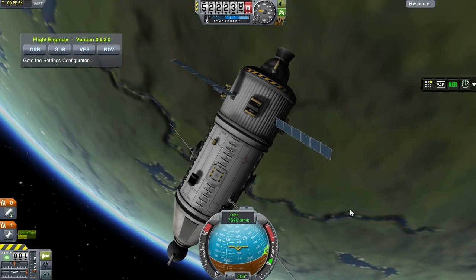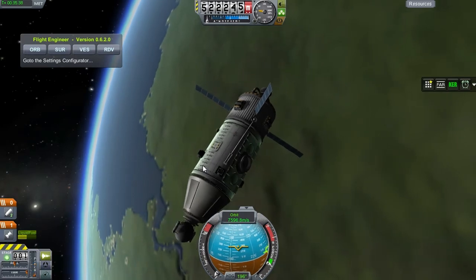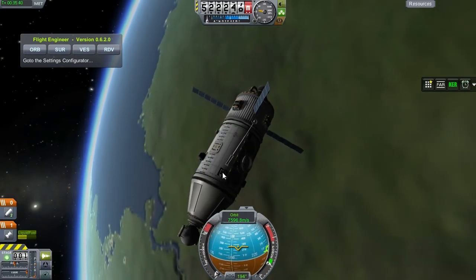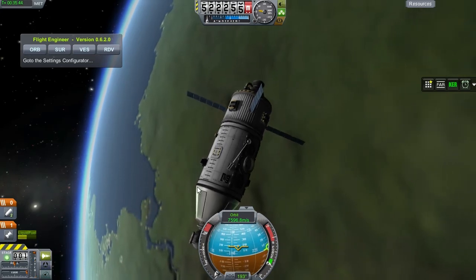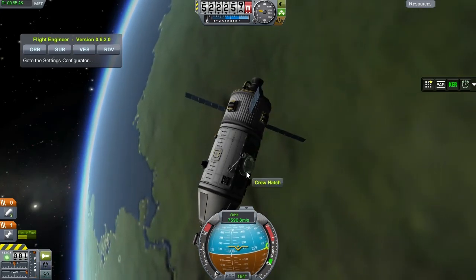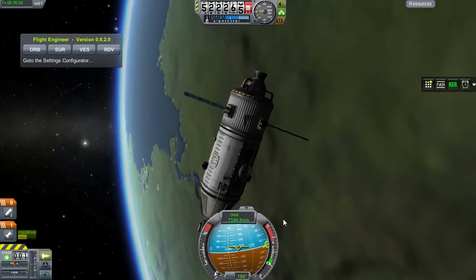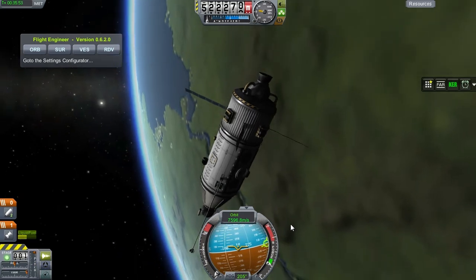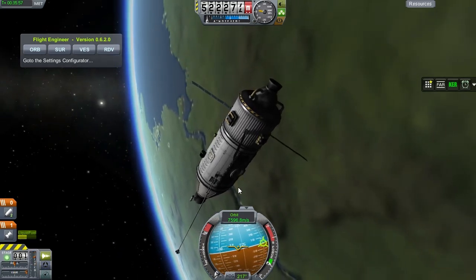For now, we are going to grab the crew from the other habitat — it's in a similar orbit, so rendezvousing should not be much of a problem. We're going to grab that crew, and they can go back and forth on EVA and transmit the data in that fashion — at least that's what I'm counting on. If not, it will just have to wait until a suitably antenna'd module can be attached to this station.